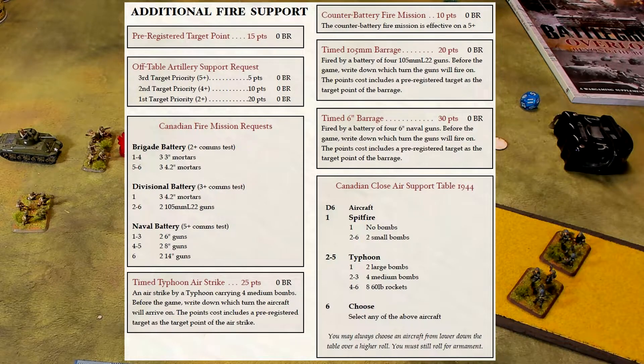Timed barrages: another form of additional fire support pre-arranged before the battle. The battle group commander must write down which turn the timed barrage will arrive, after deployment but before the game begins, and mark the target point on the map as if it were a pre-registered target. At the start of that noted turn, the entire barrage hits — no orders used and it cannot be canceled. Resolve it using standard artillery rules. A timed barrage is a one-use weapon; once fired it's done, though you may purchase more than one.